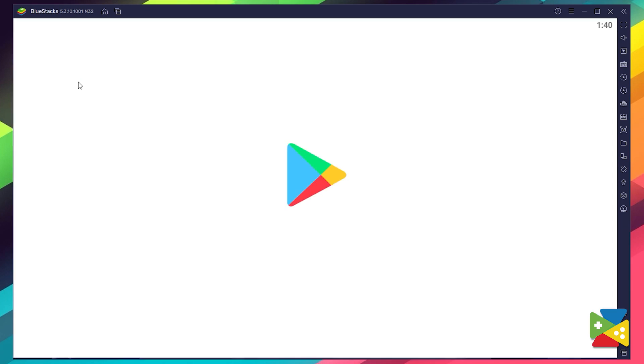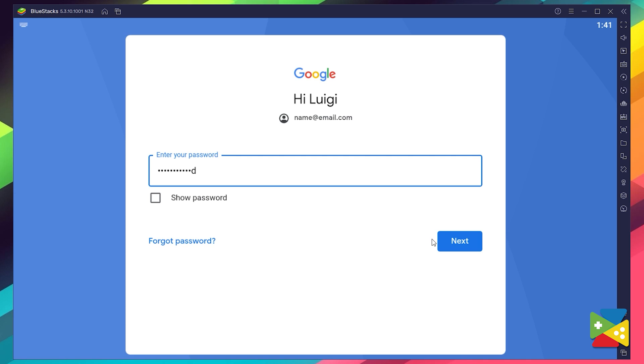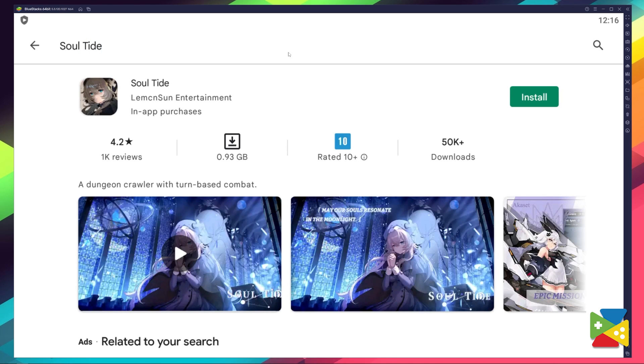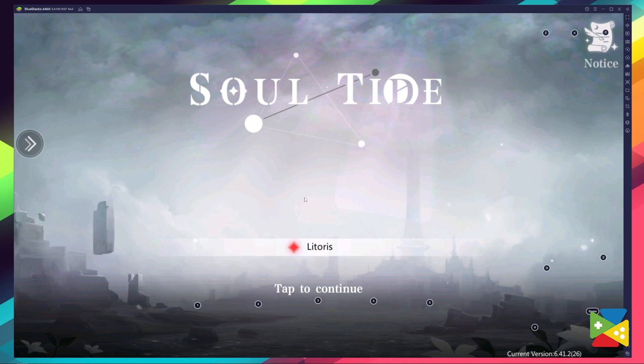Now we need to log into your Google account — provide your email address and then the password, and proceed to agree on everything that shows up. Now that we are logged in, we can search for Soul Tide in the search bar on the top. Just click on Install, and once the installation is finished, the icon will pop up on the home screen. Just click on it and you're all set to start playing.